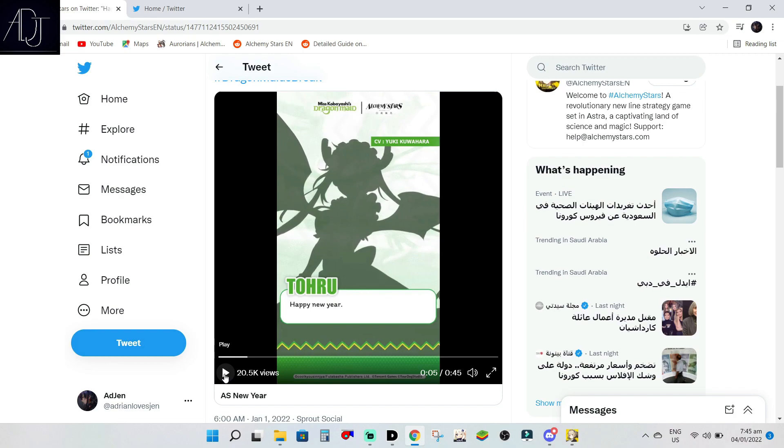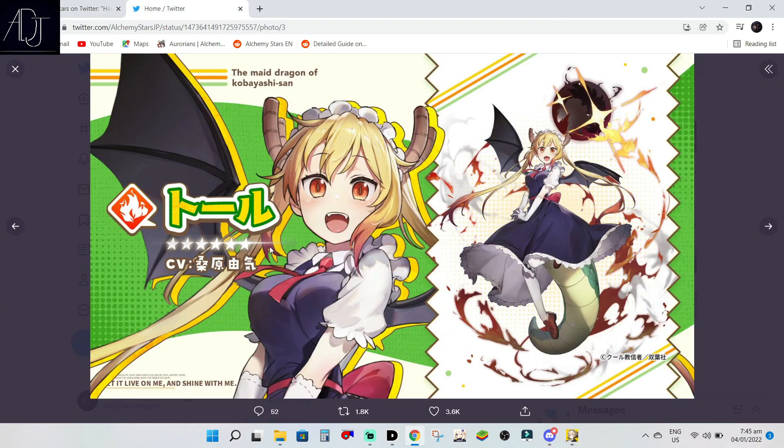Based on this teaser, we are getting Toru, which is already confirmed to be a 6-star Par unit. We still don't know about her class, but I'm guessing that Toru will be a Detonator since the Par element is full of Detonators. I hope so because I hope Toru to be a main DPS, not a support, so that I can main her — if and only if I get her.